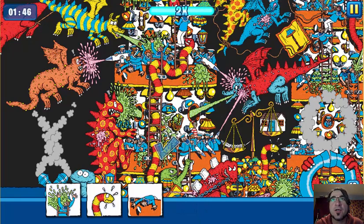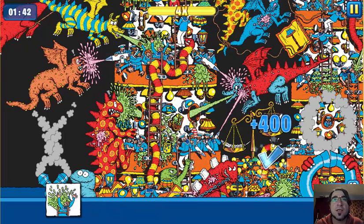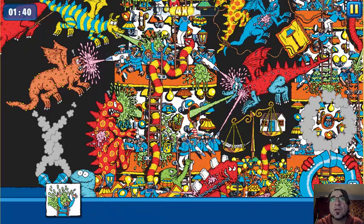Alright, there's the bucket. We need a guy falling over. We need a red snake. And we need some guy getting splashed on a ladder. Ladder, splash. Oh, I'm running out of time. Where is he?